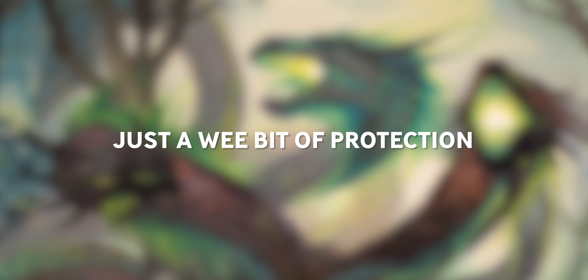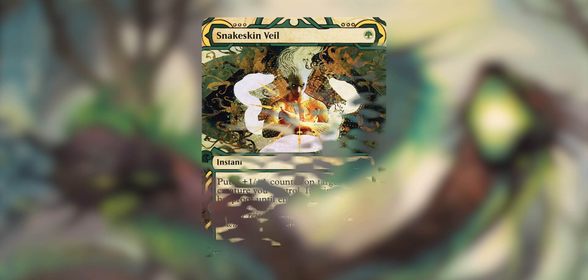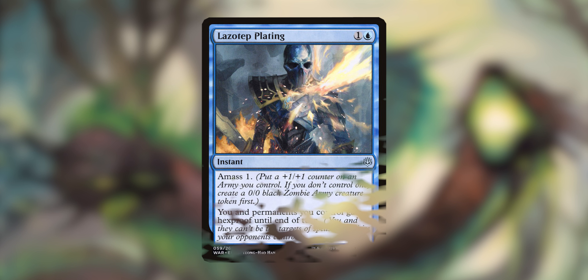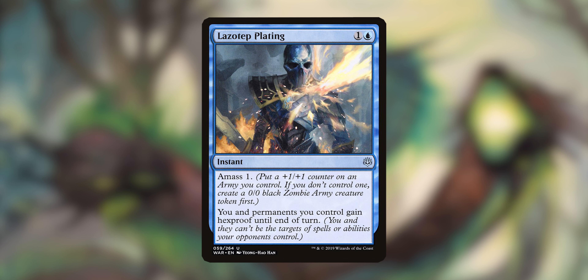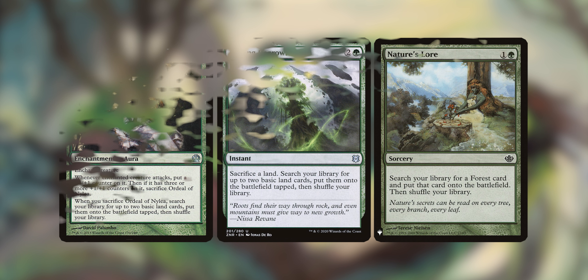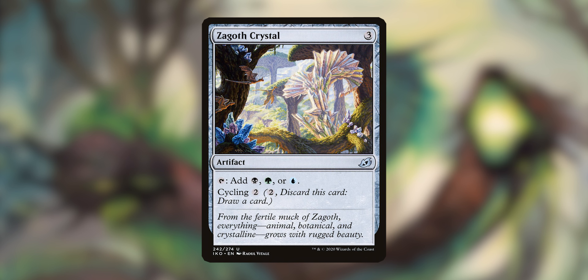There's not much protection, but we do have a couple things. Snakeskin Veil costs one green as an instant — put a plus one, plus one counter on target creature and it gets hexproof until end of turn. I like that it specifically puts a plus one, plus one counter on things. Lazotep Plating has you amass one, but more importantly, you and permanents you control gain hexproof until end of turn — very valuable. For ramp, I'm not going to go through all of them, but Ordeal of Nylea is going to put plus one, plus one counters on things, which is nice. I've got Zagoth Crystal for flavor — it has cycling and taps for the Sultai colors, and Zaxara is from Zagoth.